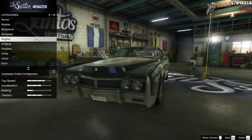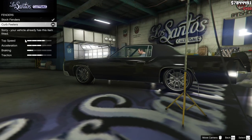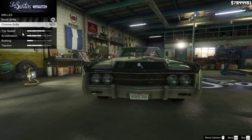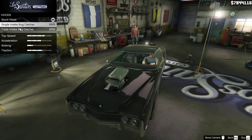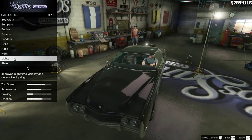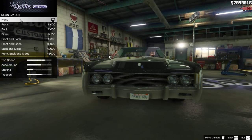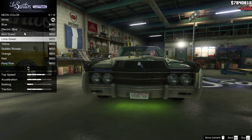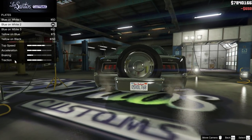Let's see. Next one is — ooh, chrome grill. Oh, that looks sick. Hood. That kind of ruins the car. Did they add any more neon lights? Looks like they didn't. No new cars — that looks light.